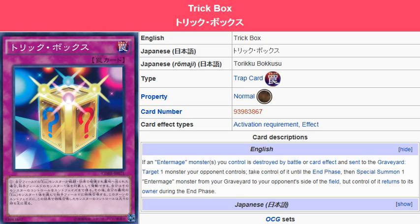So what we're looking at here is a card that can literally just take your opponent's monsters. I don't know the Intermages that well, but they look to be an archetype that likes to play shenanigans — it's a very tricky archetype, as this card's name implies. Trick Box helps the Intermages out.